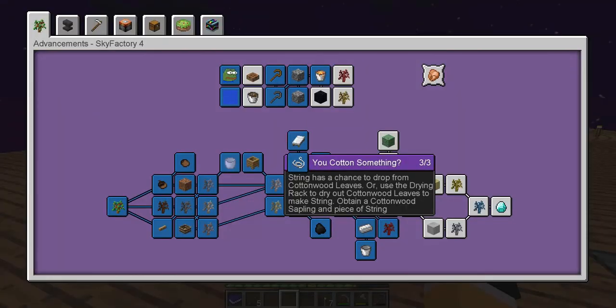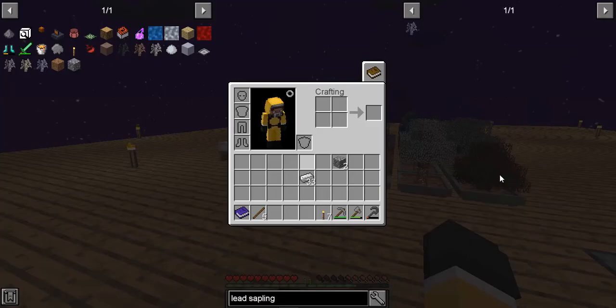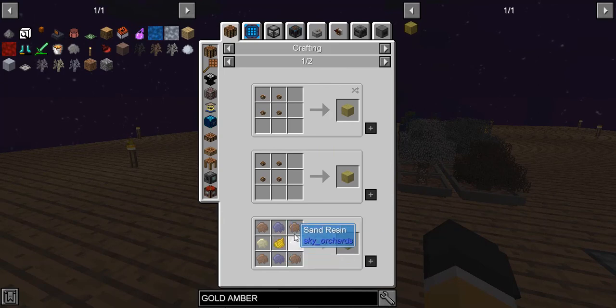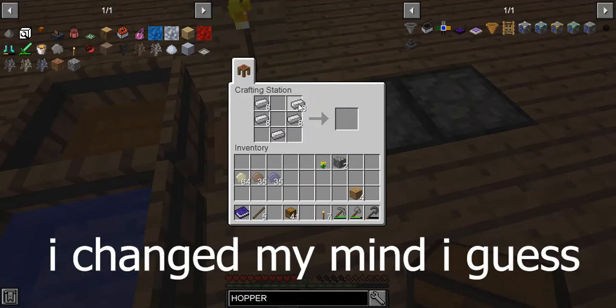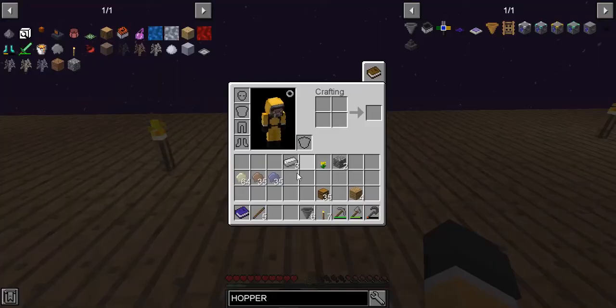We're going to hold off on that for now. You need to make Gold Ember next, which is directly off of Lead. Gold Ember uses yellow dye, iron resin, lead resin, and sand resin. We've made a bunch of chests. Oh - we got an achievement for making a hopper! We managed to make six hoppers, and with these hoppers we're gonna put them here.